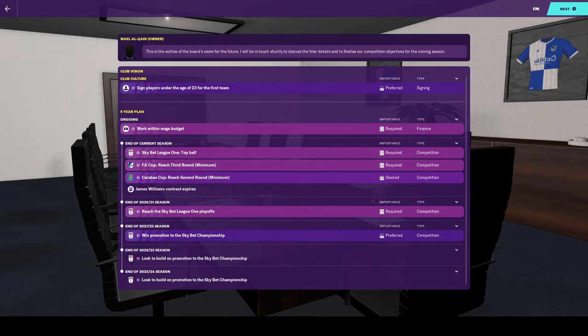Here we have the club vision. The club culture is to sign players under 23 for the first team — I have absolutely no problem with that. The board are looking for a top half finish, which ties up with the media prediction of us being just outside the playoffs — an improvement on 15th place last season. They also want us to reach the third round of the FA Cup and the second round of the Carabao Cup. Looking at the five-year plan, next season they want us to reach the playoffs, and within three seasons they'd like us to be winning promotion to the Championship, so the expectation is for me to be hitting the ground running fairly quickly.